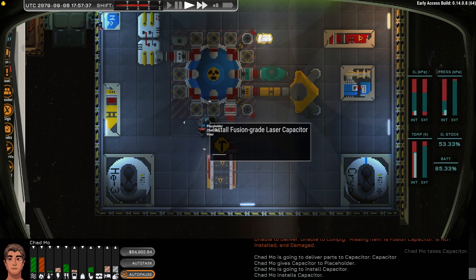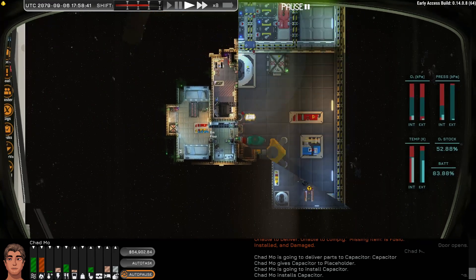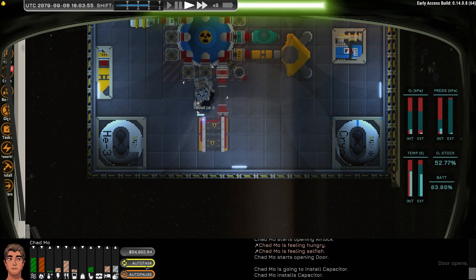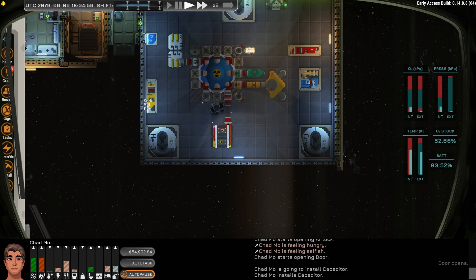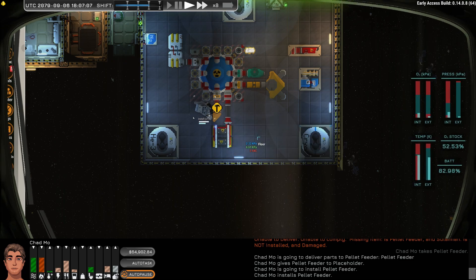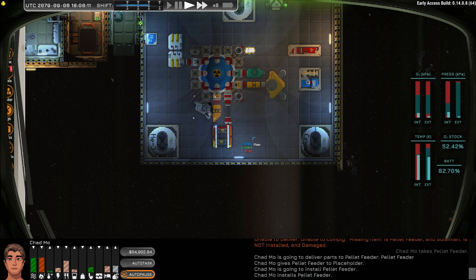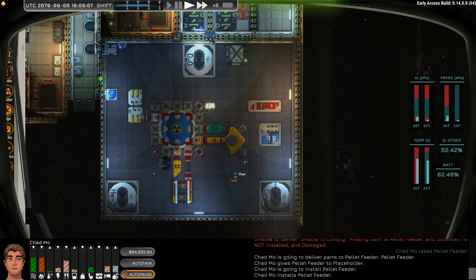His drill ran out of battery — I knew that might happen. Let me replace that battery. He's back and has a new battery, so we're going to auto task to get him working on that. I'm going to put this pellet feeder — which I assume feeds fuel pellets into the engine — right here. That works good. One of the ships I looted had the reactor up against a wall, so it was only using three of the sides, and that did seem to work pretty well. There are lots of different ways you could set this up if you choose.